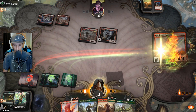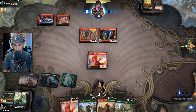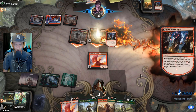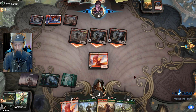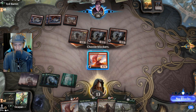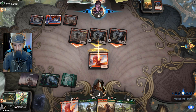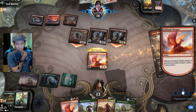Goldspan Dragon it is — no attacks, leaving back some blockage. Garruk's Uprising is going to be nice. Wow, another Robber of the Rich — they are just flowing with the Robbers. And we know that's probably another pump spell it looks like.